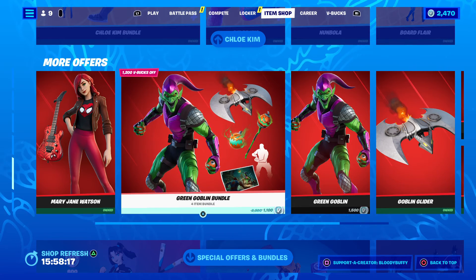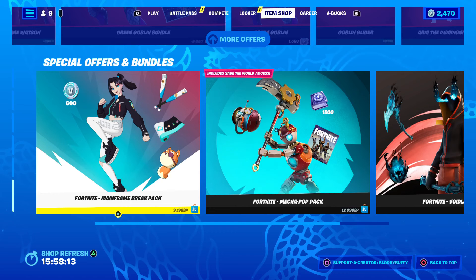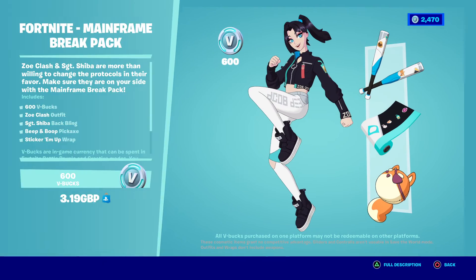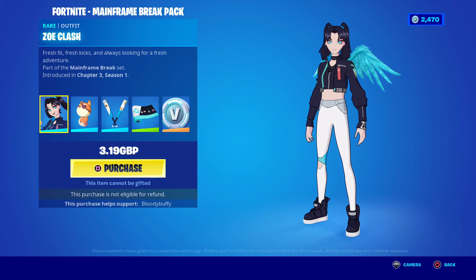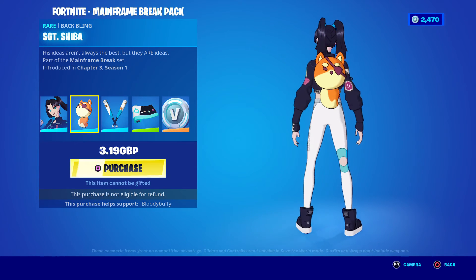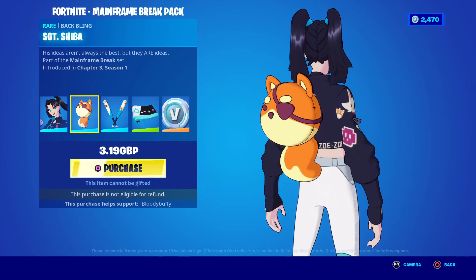Mary J. Watson and Green Goblin are all still here. The Fortnite Mainframe — okay, we have the new season starter pack here. It's three pounds 19 for us. Taber has done a gameplay and review on this as well, so well done Taber. It looks a bit like Cuddle Puff from the Battle Breakers set.